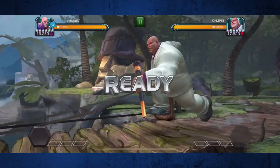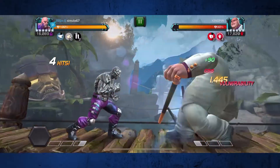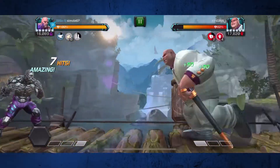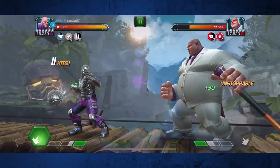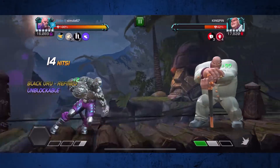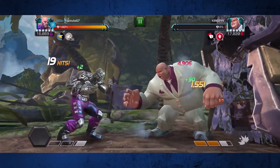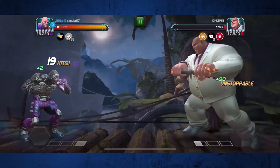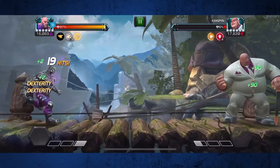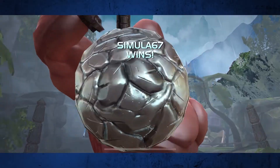The next fight is Kingpin, and you're going to see the duration of the unstoppable from his heavy is so short that we still have time to use a light attack and pause our form. If we push Kingpin to his special two, the unstoppable is reduced to less than a second, making it much easier to continue the fight. Normally with Kingpin you have to wait out that unstoppable — it's very painful because it's 7.5 seconds — but here he throws the special two, and the unstoppable goes away almost immediately, allowing us to counter and end the fight quickly.